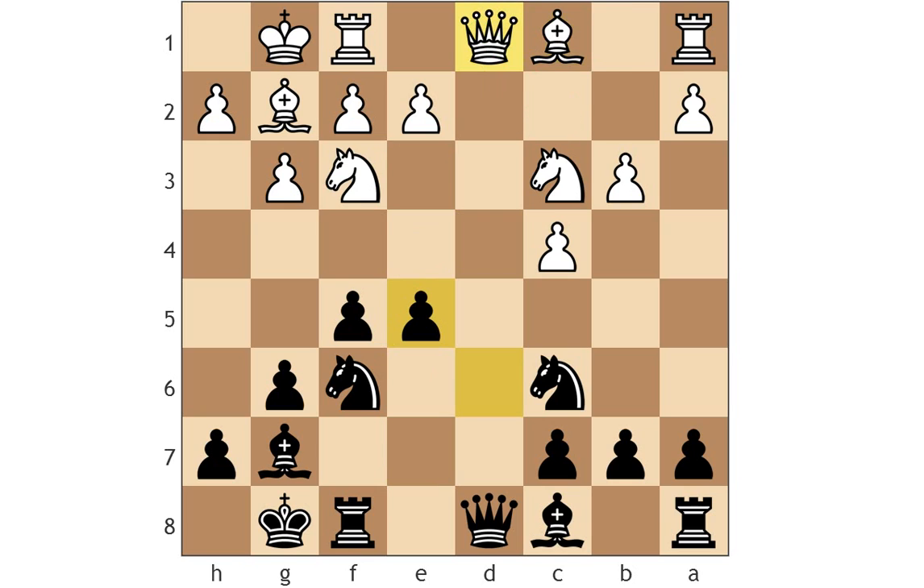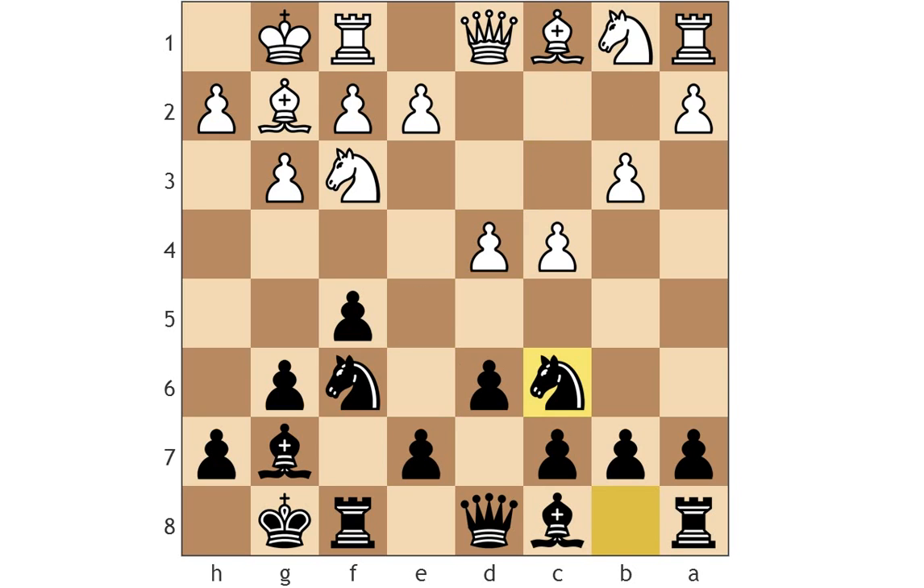White could play queen c2 if he wants to avoid the queen trade, but knight d4 is already there. This kind of position is no problem for black, since he has his own share of the center in a symmetrical structure.